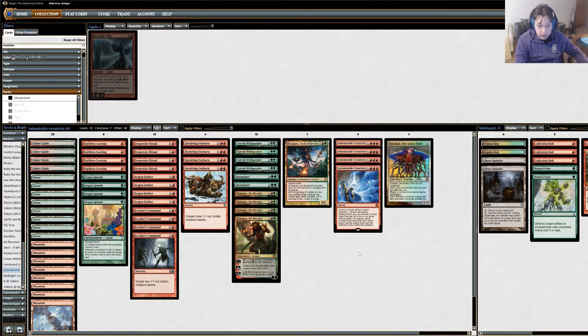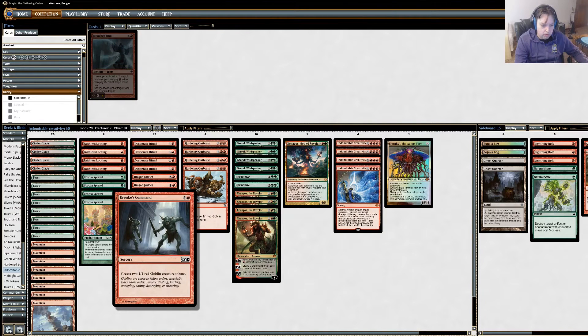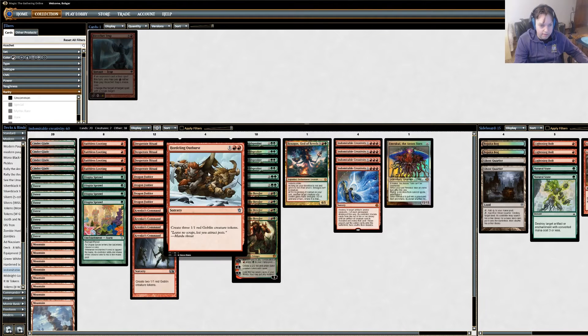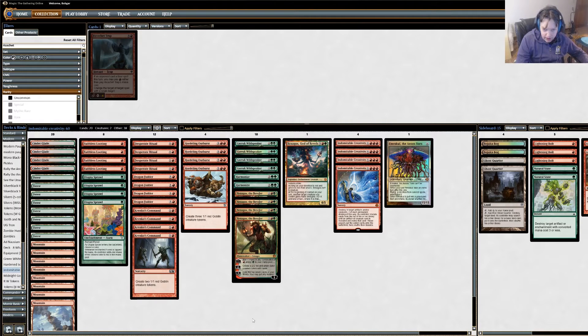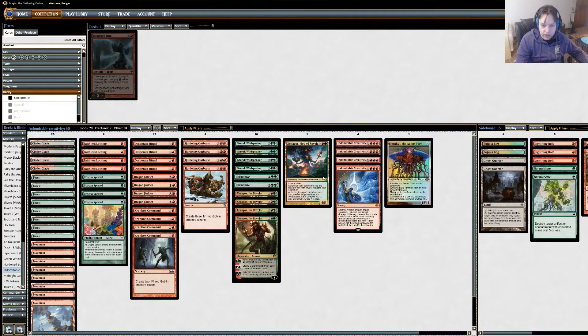Then we need targets for Indomitable Creativity, so we're running a creature token package. Dragon Fodder and Krenko's Command are basically the same card — they both produce two 1/1 red goblin creature tokens at sorcery speed. We also have Hordeling Outburst, which is pretty much the same thing but produces 3 tokens for 1 additional mana. Finally, we're running Harmonize to help us, similar to Faithless Looting, draw to our Indomitable Creativity and anything else we might need.